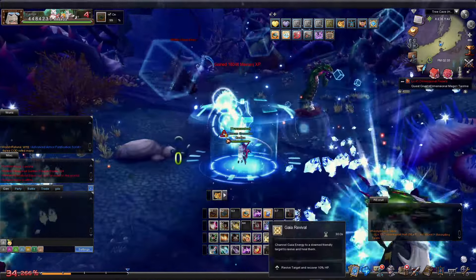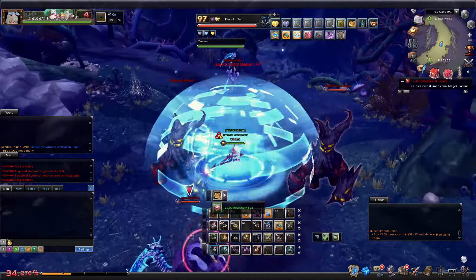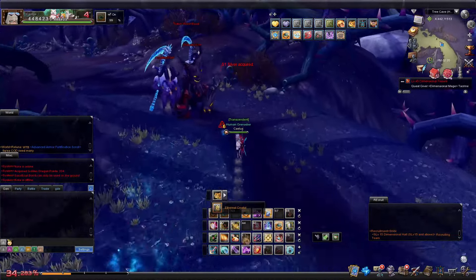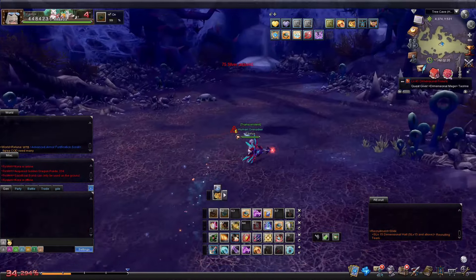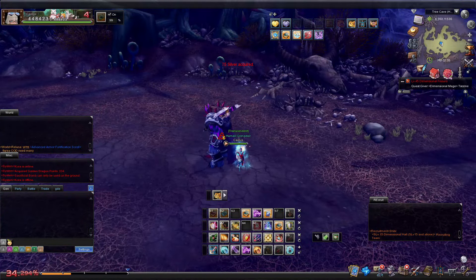The old mastery effect of increasing cast range at level 60 mastery has been removed, replaced with new personal received crit rate reduction up to 15% at level 60, and a brand new 30% crit damage buff that only activates at level 60. The 12% damage increase was there before, but it's still there — just to make sure you know.